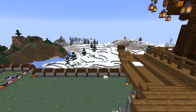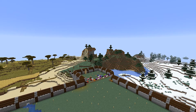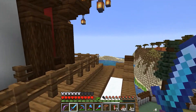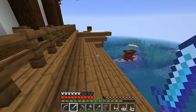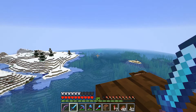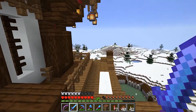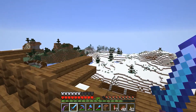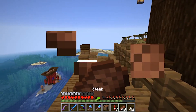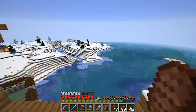I ended up picking a place on top of a mountain range, next to an ice plains biome, next to the savannah. The desert is literally right there — this is all desert right here. Then we have the ocean biome, and there is a coral reef right there. And there is a spruce snowy taiga biome right there — all just within eyesight.